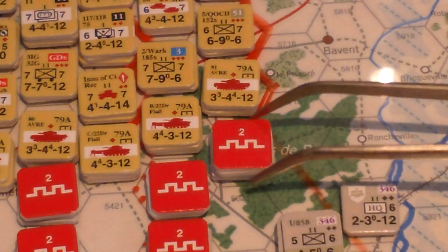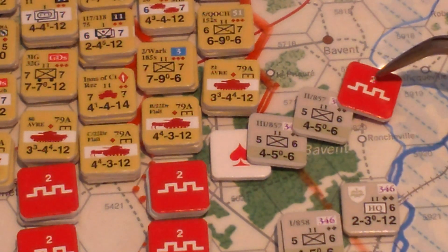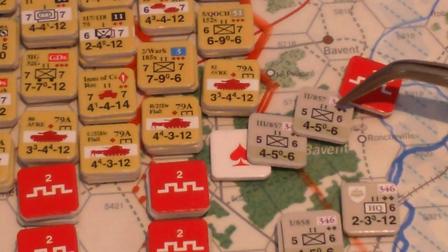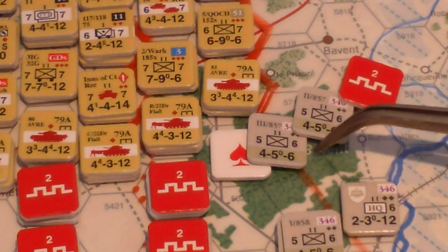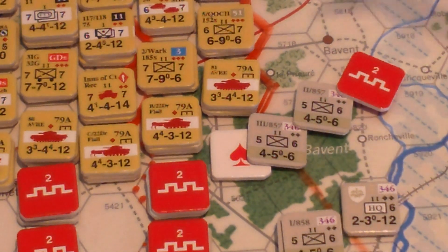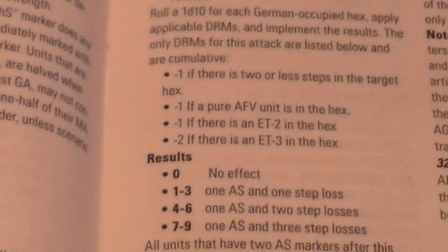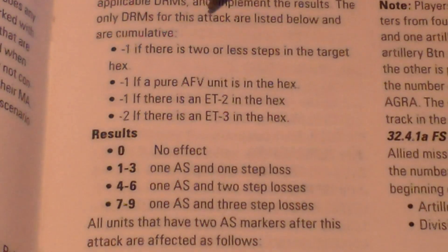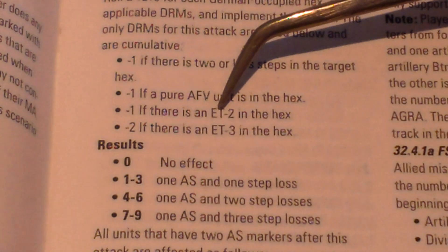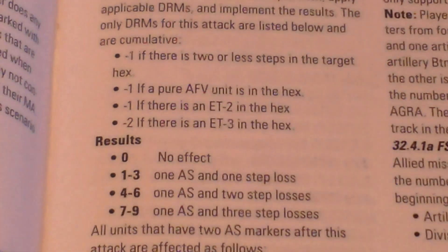We'll start with the upper right-hand corner of the box. This is a field work level two. This is an infantry battalion that has taken a step loss, so it has two steps — each battalion has three steps in general. By having this unit stacked underneath it, that indicates it's taken an additional step loss, so there's three steps here, and they're in a forest. For each carpet bombing attack there's a little chart — I roll a die and subtract one if there's an entrenchment level two, and then check the table.